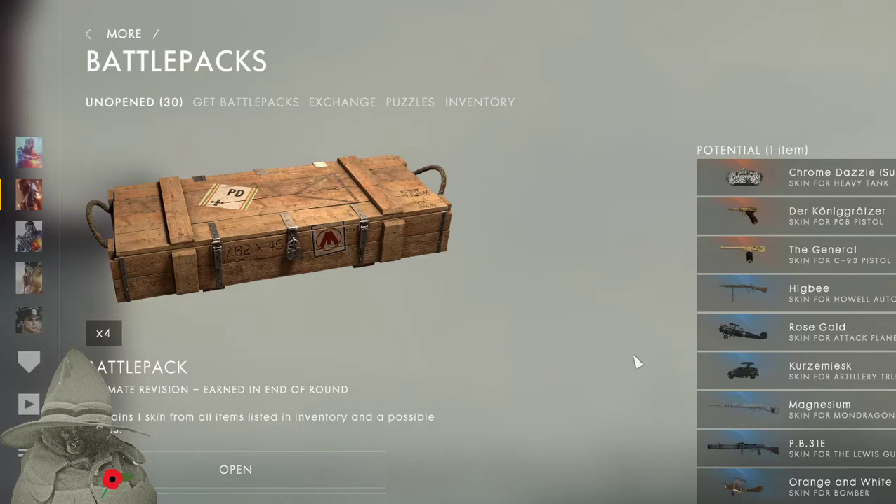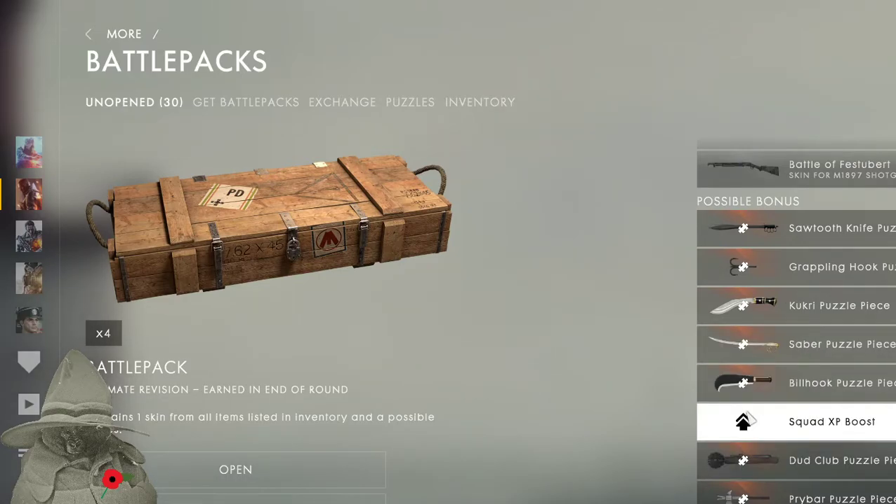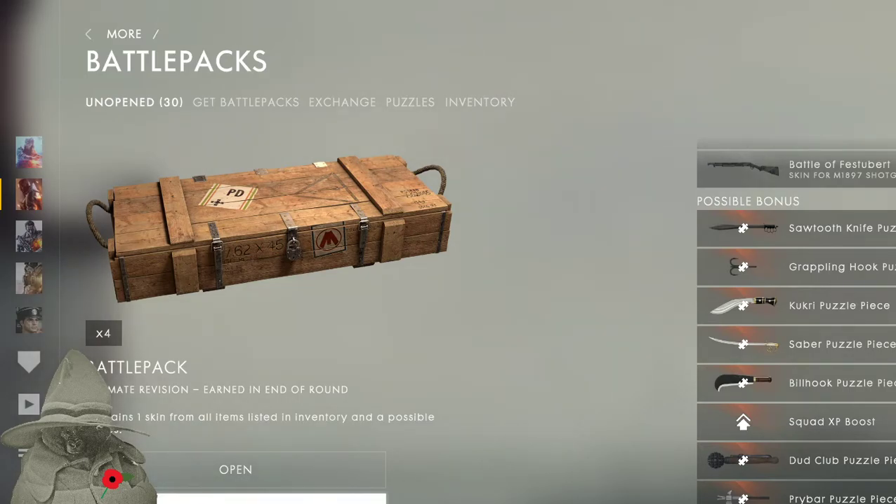Okay, here we are. We've got the little battle packs. Today I wanted to open my 30 unopened battle packs. I recently purchased this game and opened one — I got a skin for a gun. There are these weird looking things with some puzzle pieces and 750 other possible skins. I got some scraps. Let's choose some of these battle packs to open and see what we get.